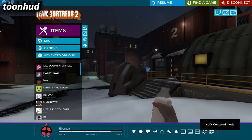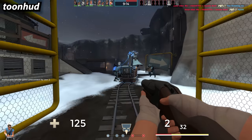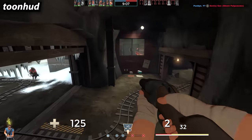It looks clean yet doesn't stray far from the default look. In my opinion TuneHUD is the first HUD you might want to check out. Its layout is really nice and just being able to change colors is enough for most people. For me TuneHUD is best for crosshair customization — you can also add a custom hitmarker if that's your thing.